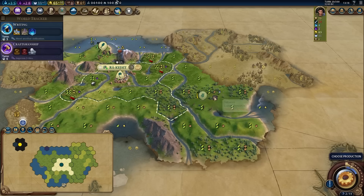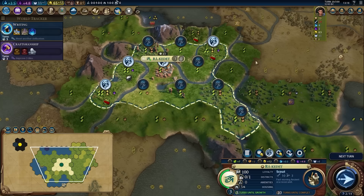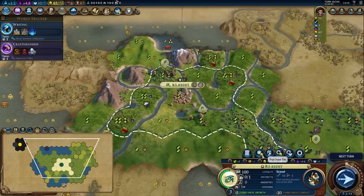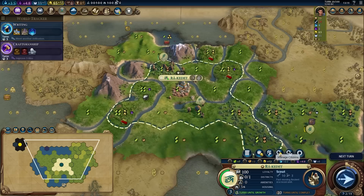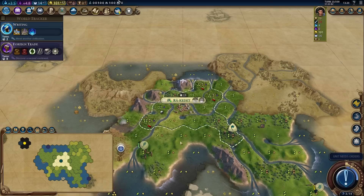I'd like to get to four population and be able to work four or two production tiles by the time I get to Edamananki. That's going to require a little bit of gold, which I can get no problem — it's growing to four population that'll be harder. So I'm going to prioritize working food to get up to that point. For the Edamananki rush, I don't have time to get two settlers out — maybe one. I didn't mean to finish Craftsmanship but it's not the end of the world. There's plus one population — excellent.